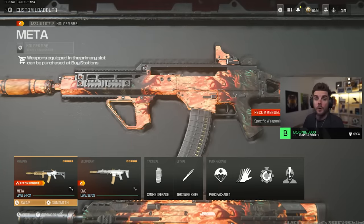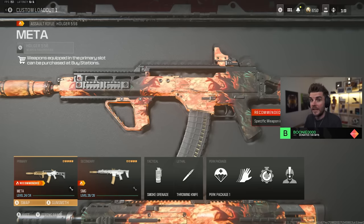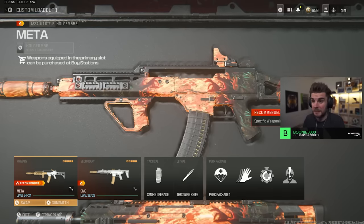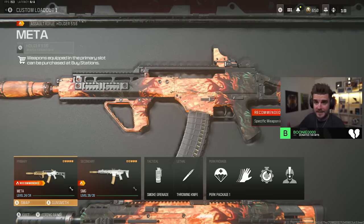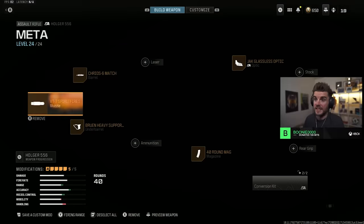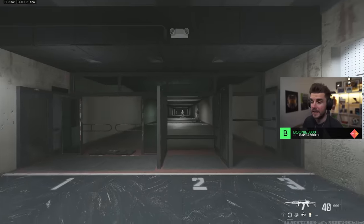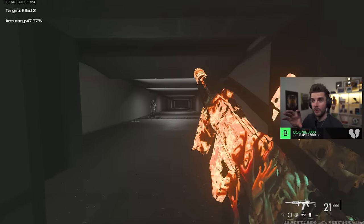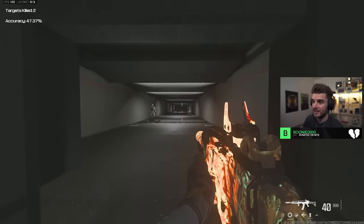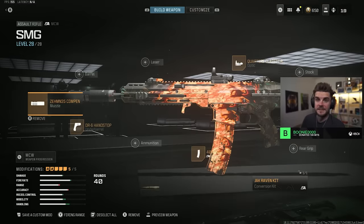The first loadout is what I've been using in ranked play. The Holger 556 got a pretty significant buff earlier this week which makes it an absolute laser beam — like what the Hemlock was in Modern Warfare 2, hard hitting and super easy to use. You've got the VT7 Spirit Fire Suppressor, the Kairos 6 Match Barrel, the Bruin Heavy Support, the 40 round mag, and the Jack Glassless Optic. In the firing range it barely moves — the recoil deviation got adjusted and makes it one of the best assault rifles in the game right now.